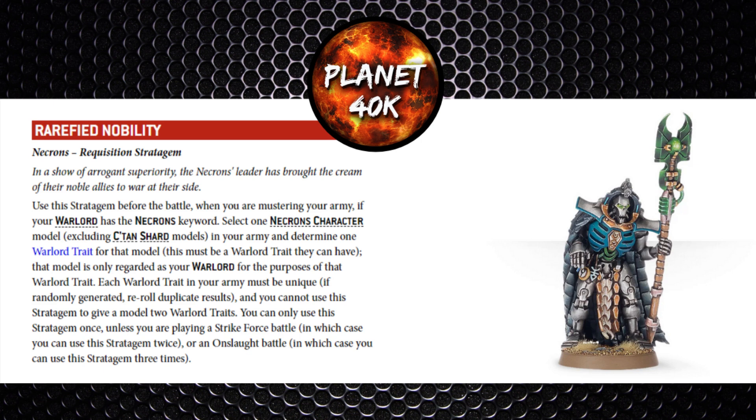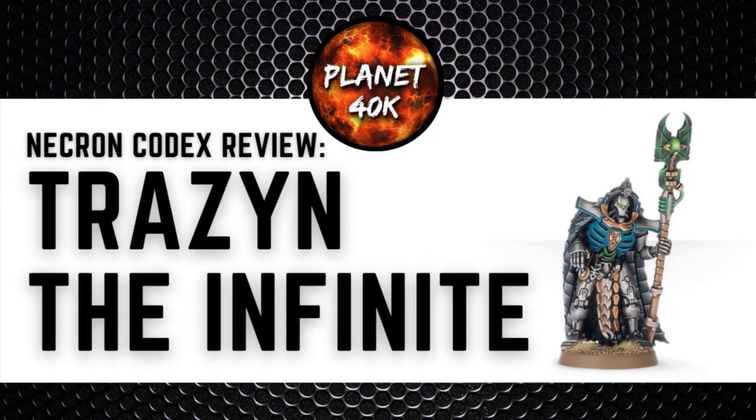That covers his stratagems. He can't take relics due to being a named character. In terms of tactics, use him as a regular overlord — buffing core units like Warriors, Immortals, and maybe Deathmarks. He could aid Lychguard but without a Veil of Darkness relic he's not ideal for them. He's one of the cheapest overlord options in the book; a standard overlord is 5 points cheaper but you add wargear on top, so the cost can be similar. The Ancient Collector ability saves 1 CP but requires three characters to make use of it, which contradicts the reason for taking him — to be cheap in the HQ slots.